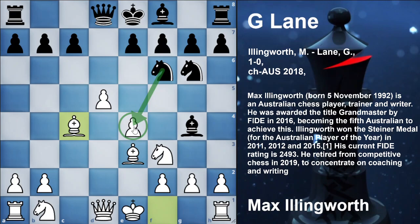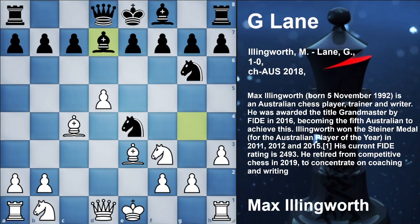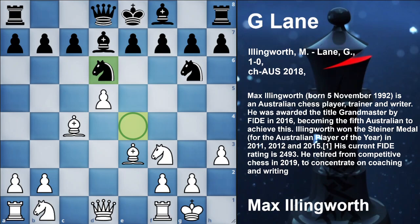Now Bxc4 — white has sacrificed his pawn on e4. The point is that it will lead in development. So black captures the sacrificed pawn. Now h3 first hitting the bishop. Bishop gets out of harm's way to Bd7. Now castle by white. And here black played the move Nd6, and this was the first mistake of the game by G Lane.